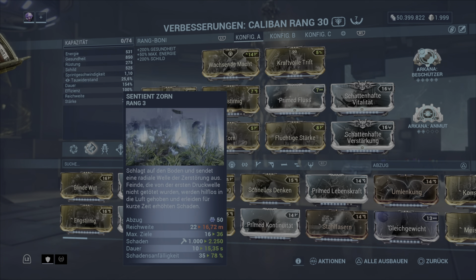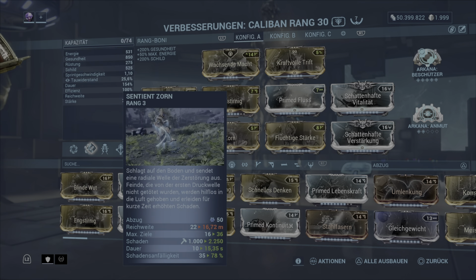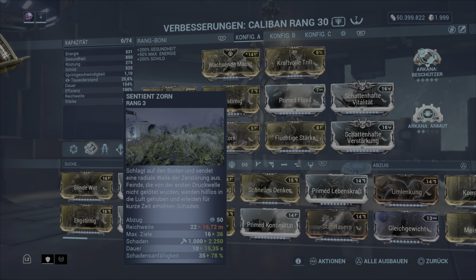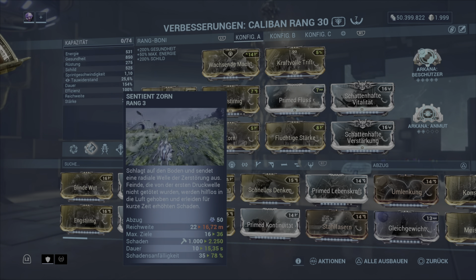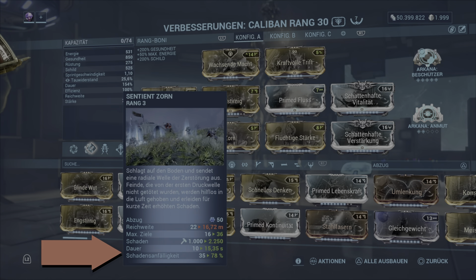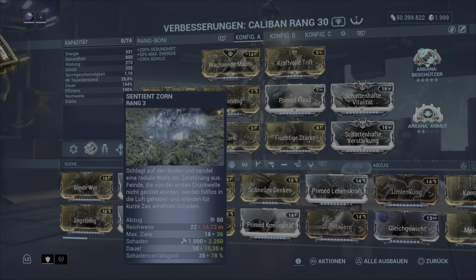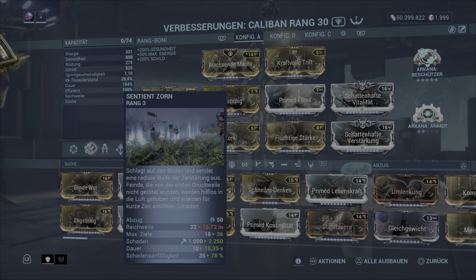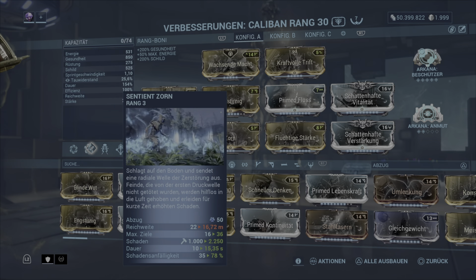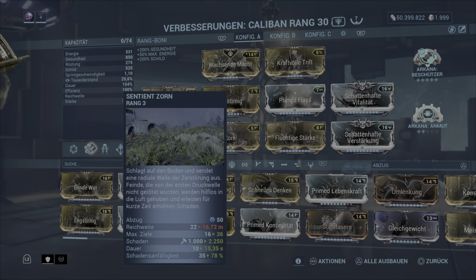Einmal Sentinel Zorn: Schlag auf den Boden und sendet eine radiale Welle der Zerstörung aus. Feinde, die von der ersten Druckwelle nicht getötet werden, werden hilflos in die Luft gehoben und erleiden für kurze Zeit erhöhten Schaden. Man sieht die Schadensanfälligkeit geht hoch auf 78% und hält knapp 16 Sekunden an. Die maximale Zielanzahl wird auch mit Fähigkeitenstärke hochgezogen – wir kriegen insgesamt 36 Gegner hoch, was mega nice ist.